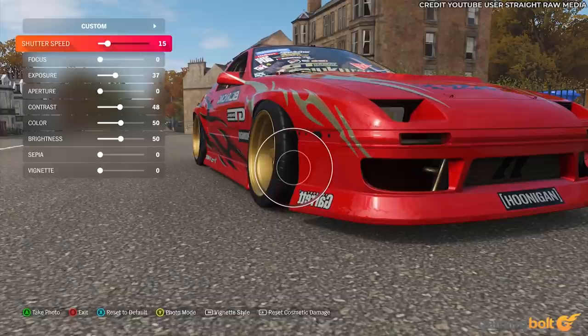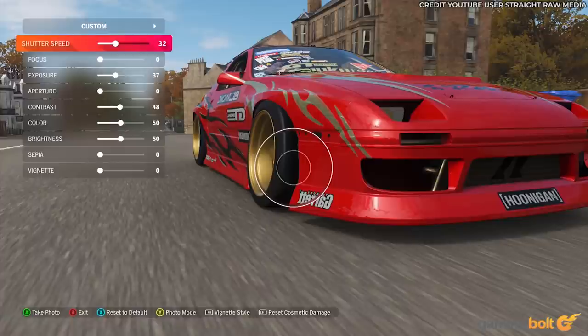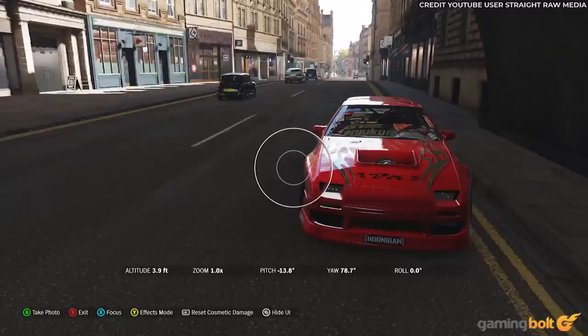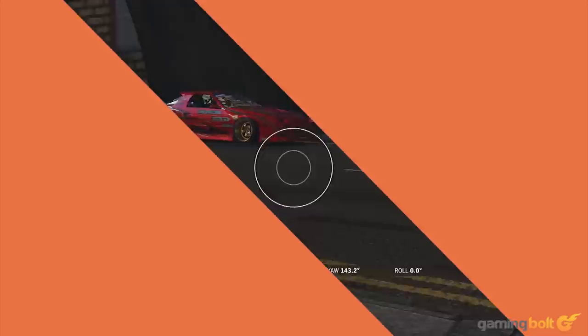Perhaps the coolest feature in Forza Horizon 4 is its promo mode, where your photos of cars are featured and rewards are given, and you can even unlock two new cars — the 2018 Ferrari Portofino and the 1995 Porsche 911 Carrera — by photographing 100 and 200 cars respectively.